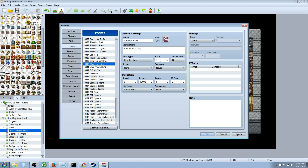Make your resource item a regular item that's not consumable. Set the price as you like, but give it no scope and never-occasion with no effects. Just give it a graphic, a name, and note that it's used in crafting.